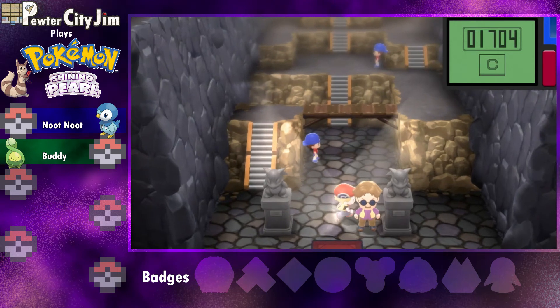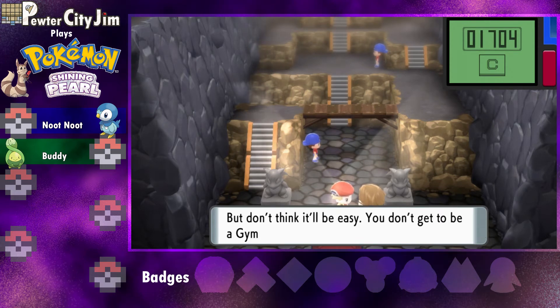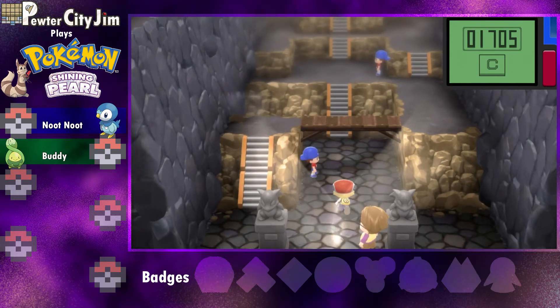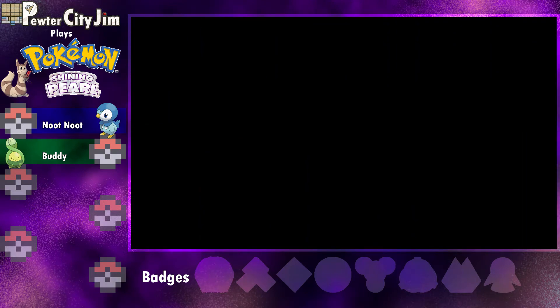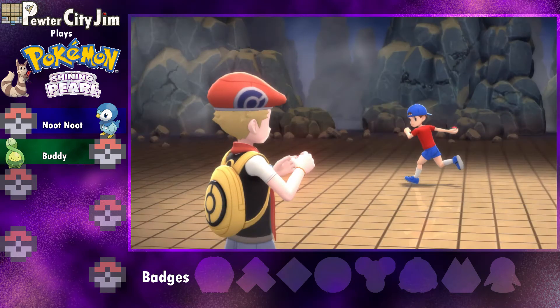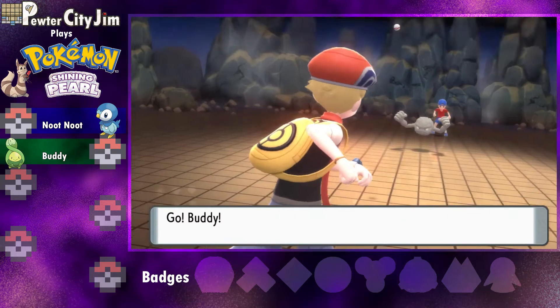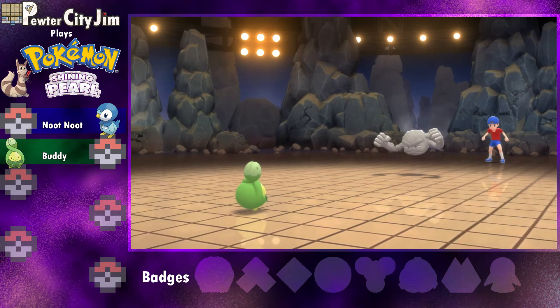It's kind of a bummer because the youngsters don't have any Pokémon on their shirts. A lot of the youngsters from prior generations actually have little Pokémon symbols — like a Weedle, or Sableye in Hoenn. These guys are just plain red. Jonathan — I don't think I've ever seen it spelled like that.